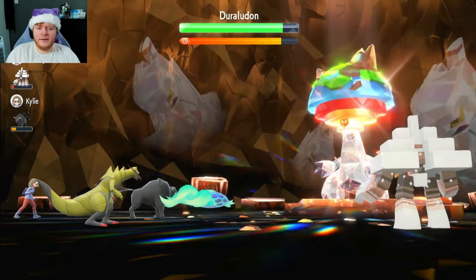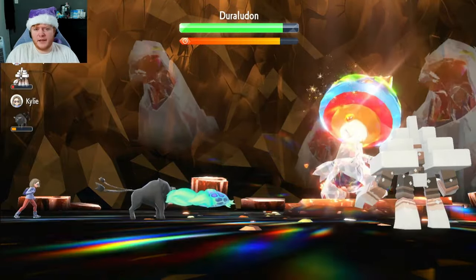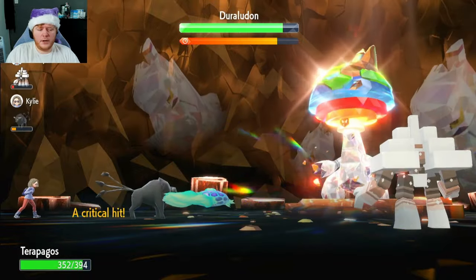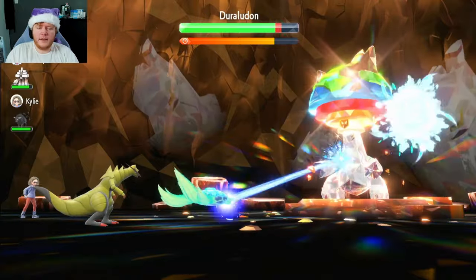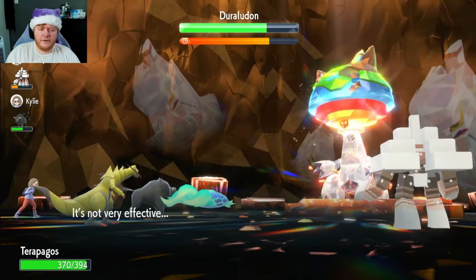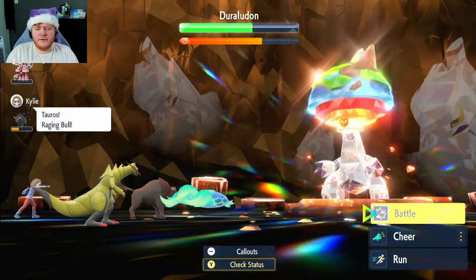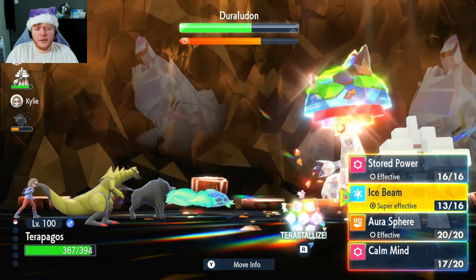Now we're going to start using Ice Beam — it's doing a decent chunk of damage, and that will go up even more once we Stellar Terastallize. We're very bulky — three attacks in and we barely took any damage. Every time you go back up to full health in this form you'll get a not very effective hit, which is amazing. We're going to use our third Ice Beam and then we can go into our Stellar form after this.